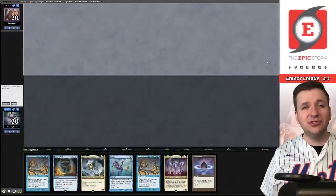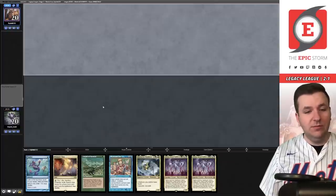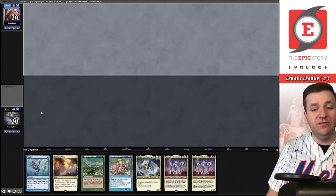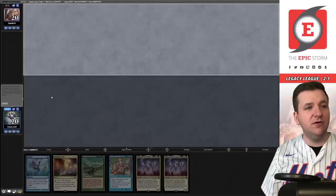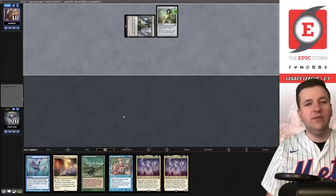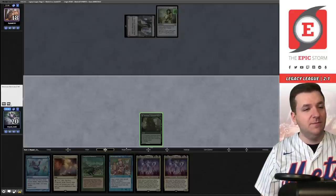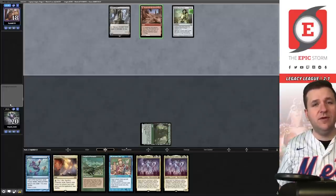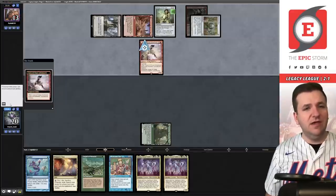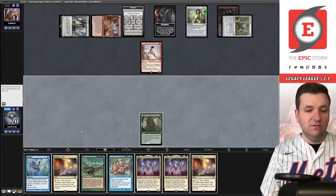Match four, we're on the draw. This hand doesn't have plans, can't keep it. Next hand — we'd be hoping our opponent isn't on a blue deck or they don't have a counterspell. A little awkward, but we'll try it. We put Maelstrom Wanderer on the bottom. Opponent plays Ancient Tomb and a Chalice of the Void on one — that hurts. We're hoping to draw one of our two Ancient Tombs off the top. That was not it. They're on Moon Stompy — Mox exiling Goblin Rabble Master, Caves of Chaos Adventure.